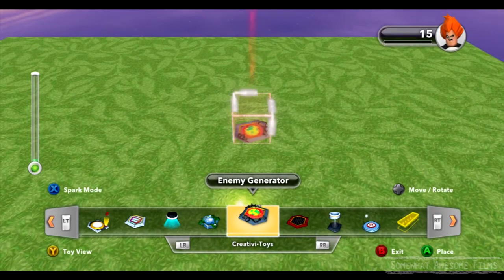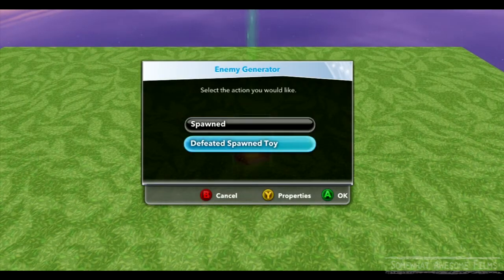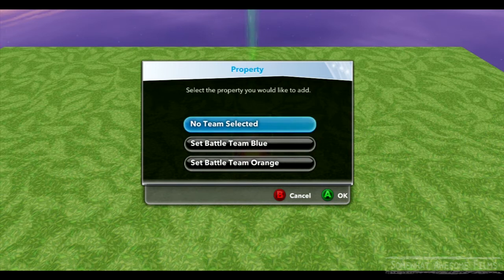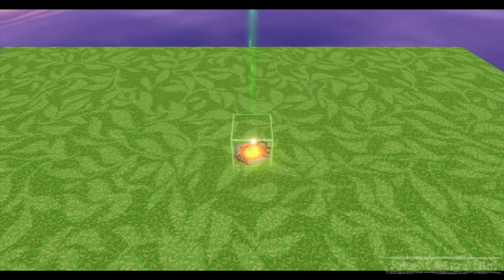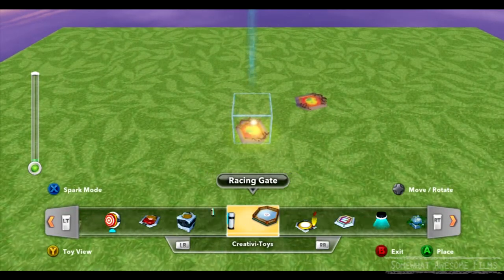We're going to spawn some enemies and then fight them. So basically what options do we have? We have spawned and defeated, spawn type, and the properties we have is no team. We can set them to blue and orange teams. So let's actually spawn an enemy so we can play around with them and see what we can do.